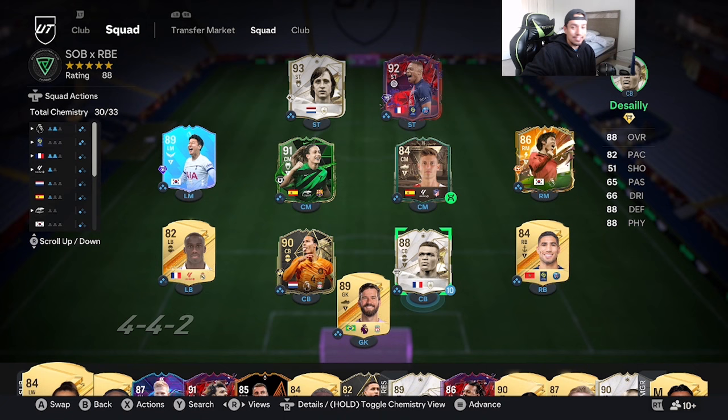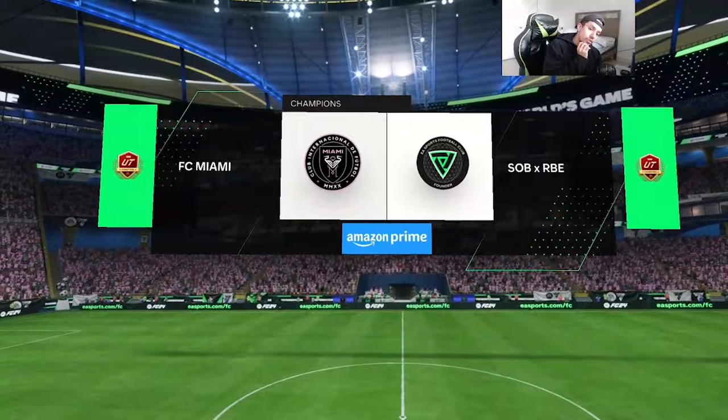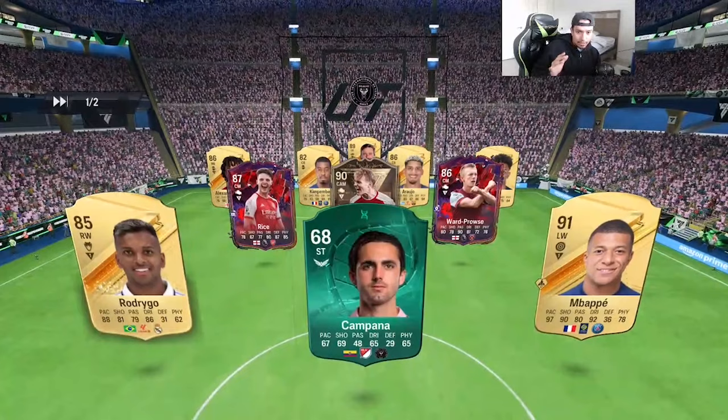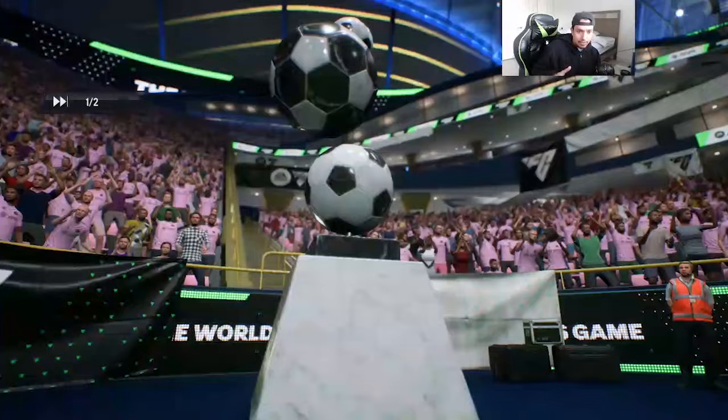We're going to play some games in Fut Champs and see the vibes with the card. Game number one versus FC Miami. The back line is decent except for Trent, midfield is pretty mid, and the attack is pretty mid as well except for Mbappé.